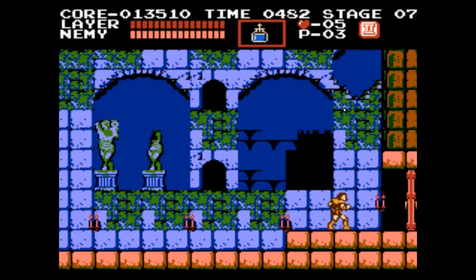Welcome back to Intelligent Design. I'm your host Dan Felder, and once more we are playing an incredible game, Castlevania, and talking about what makes it so intelligently designed. We are on level 3 right now, and stage 7. I'm not fully sure what tracks that, because I think we've been through more than 7 rooms so far. But anyway, let's get in.